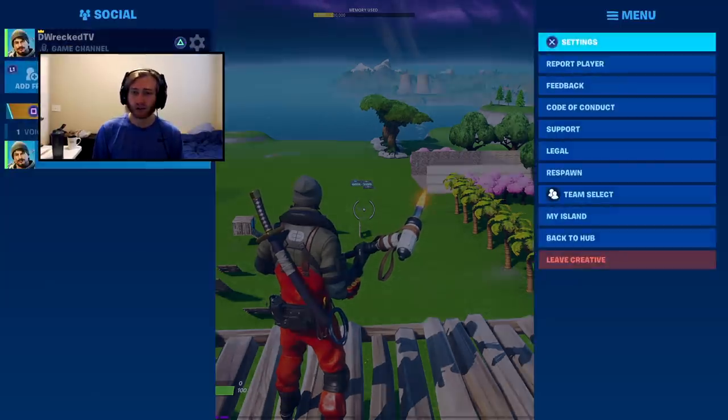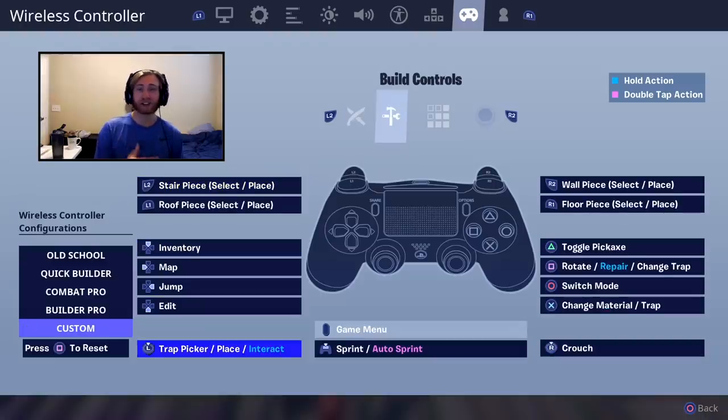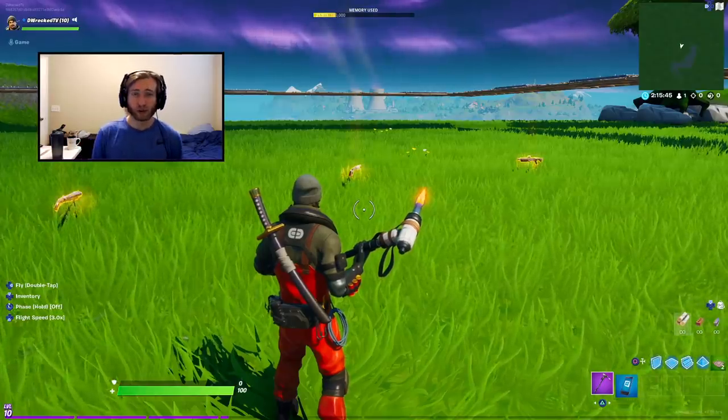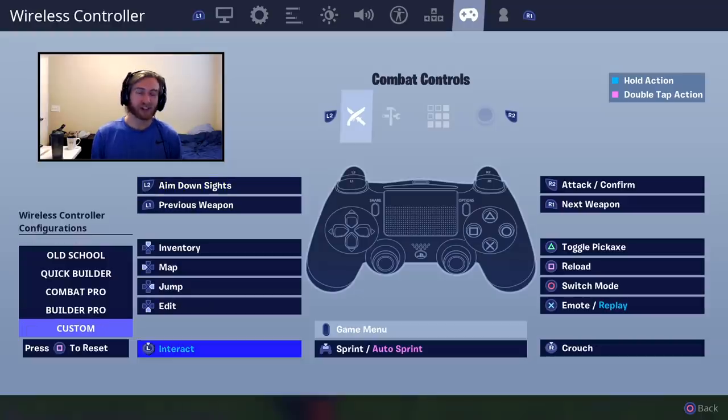One other thing you can do is place your traps in build mode on L3 instead of the touchpad — I feel like I click the touchpad a little quicker, but either one will help you place them faster while aiming. If you do put trap picker on L3, you can put sprint/auto sprint on the touchpad in both modes, or keep it as your map. If you have four paddles, you can also place interact on L3 so you can aim while you grab loot.